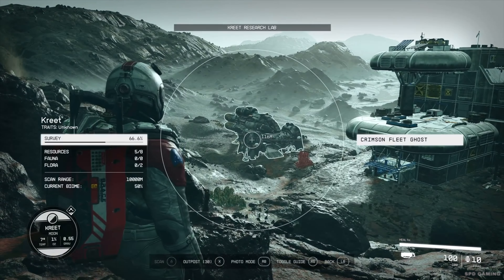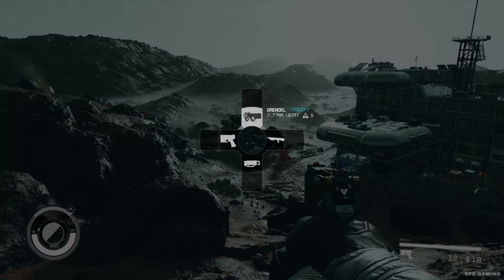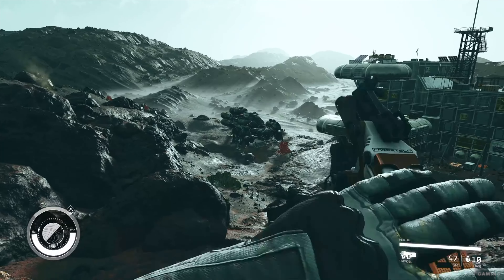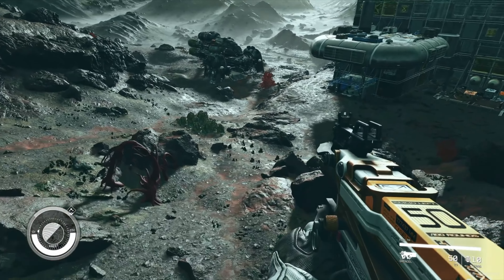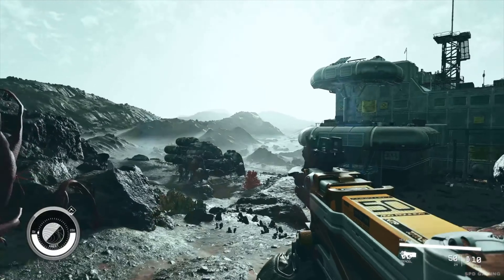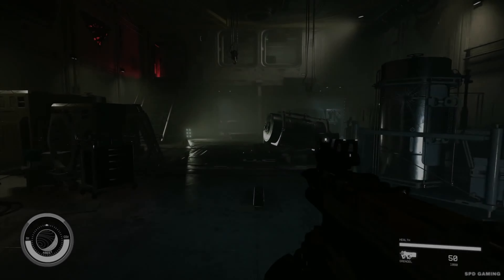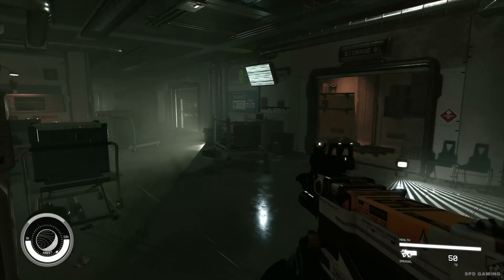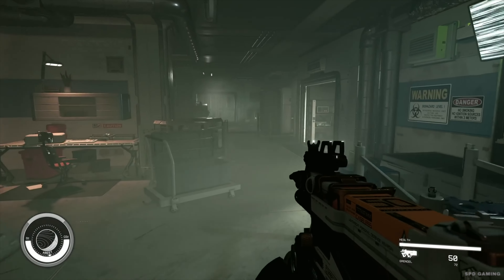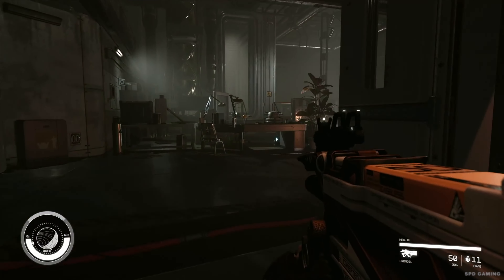It would appear that pirates of the Crimson Fleet are using the facility. We're trying to jump our score. Pull them off here while Brogan sets up on the roof.